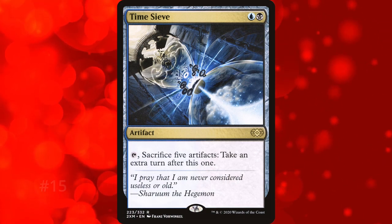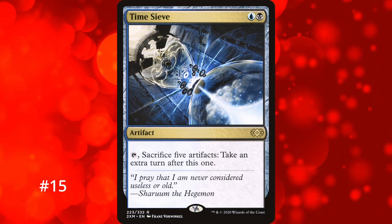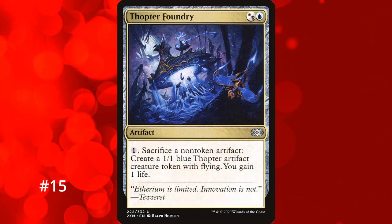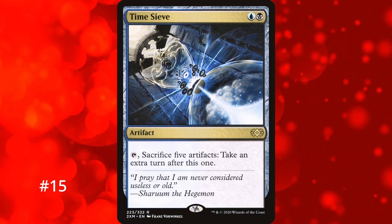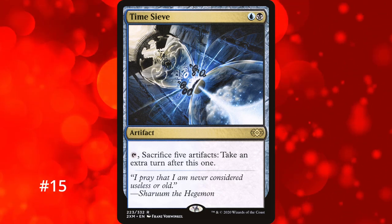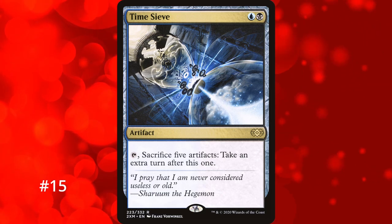We've made it to the last multicolored extra turn spell with Time Sieve taking the number 15 spot. It's a simple 2-mana artifact that you tap to sacrifice 5 artifacts to take an extra turn. Hitting 5 artifacts on the battlefield is rather easy — Thopter Assembly lets you do it with just 1 card, or you can use the classic Sword of the Meek and Thopter Foundry combo. It's pretty easy for Time Sieve to start making infinite turns but requires a fair bit of moving parts. It's also a permanent susceptible to removal, and if it's on the battlefield you immediately become a target.